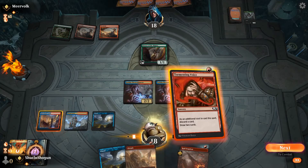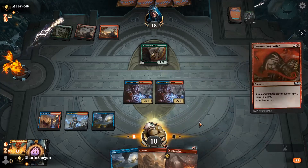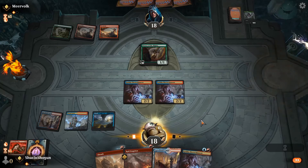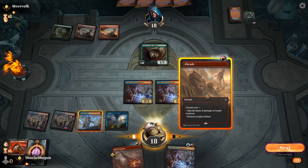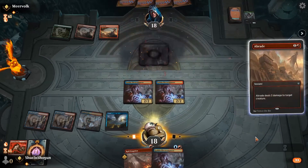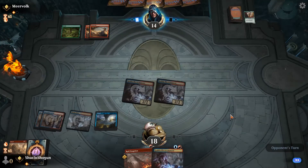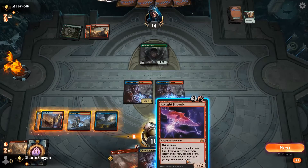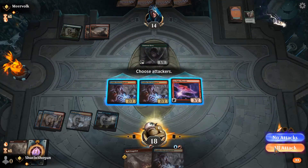We can Tormenting Voice — that's fine. We'll chuck an Island, love some red sources here. Go ahead and Abrade the Drover now, and just try to apply pressure with our Electromancers. This has been a pretty good Game 3 showing how someone can adjust in Games 2 and 3.